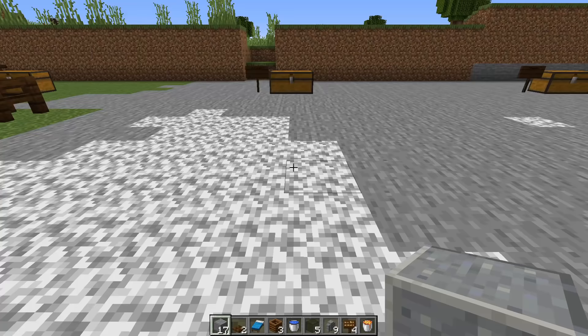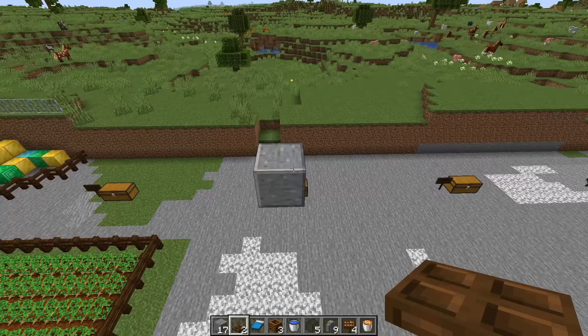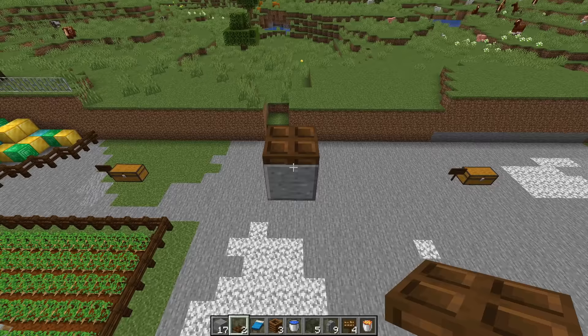The first thing you're going to do for this iron farm is make sure that you build up in the sky at least eight blocks. Once you have your position eight blocks in the air, place down a trap door with a temporary block in front of it.